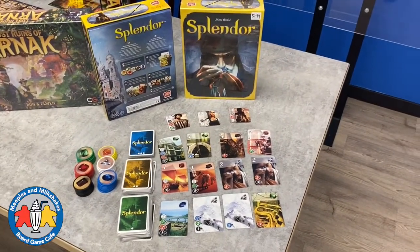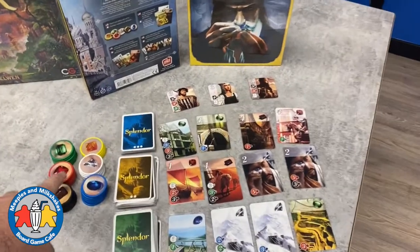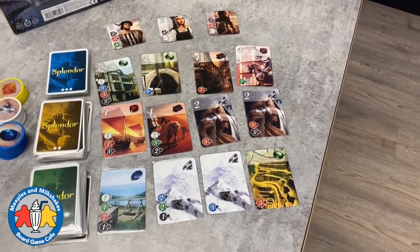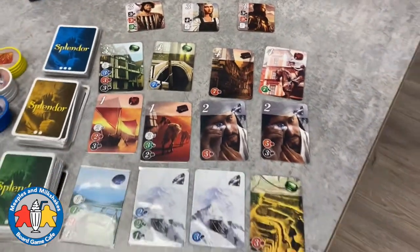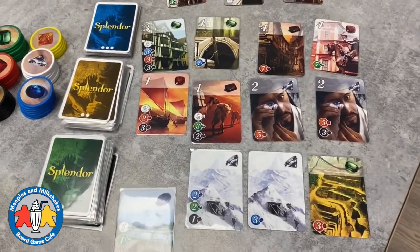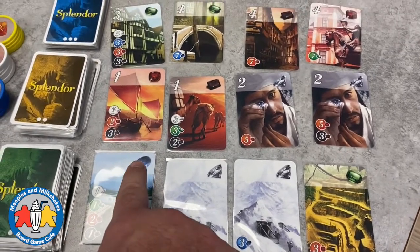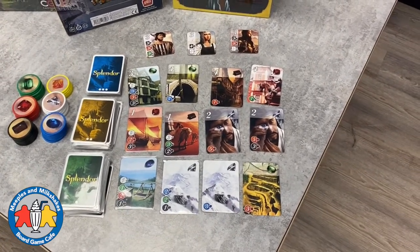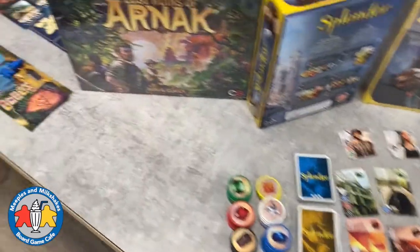Over here we have Splendor, a really fun family game we've been playing for about four or five years now. In this game you collect these poker chip gems and use them to buy cards. Cards have point values on the top left, and the first person to reach 15 points triggers the end of the game. The cool thing is, once you've bought a card — say it has a blue gem on it — any future card that costs blue gems costs one less, making it a permanent discount. It's an engine-building game where the more cards you buy, the easier it is to get the expensive high-value ones, and it's a race to 15 points.